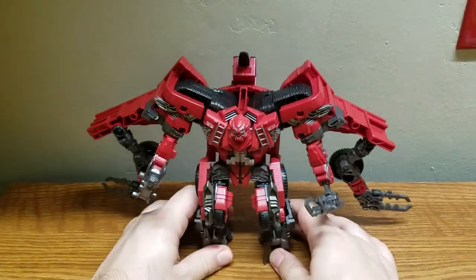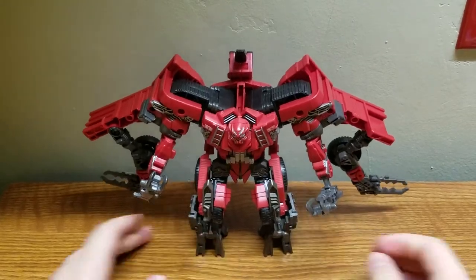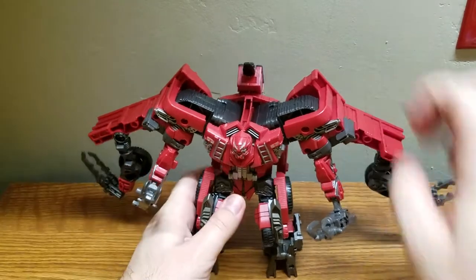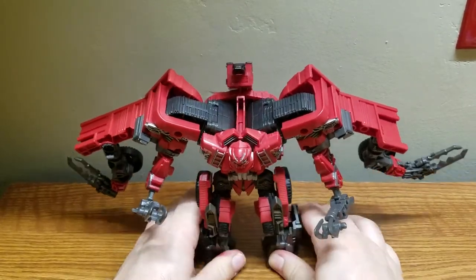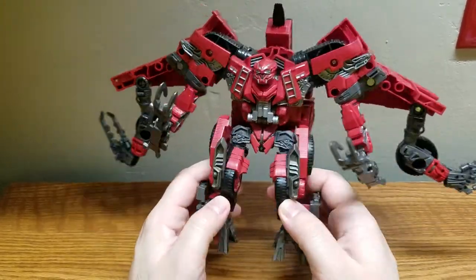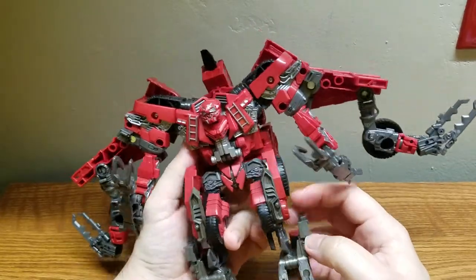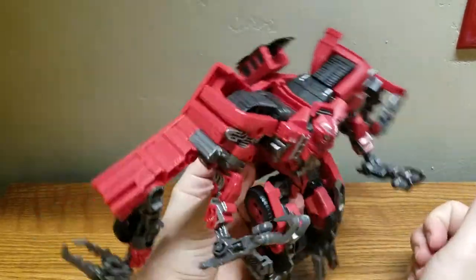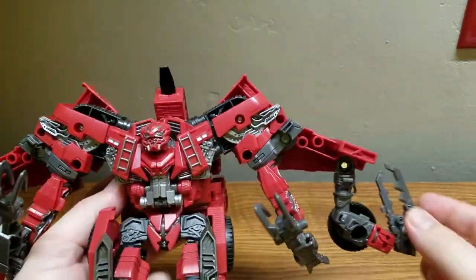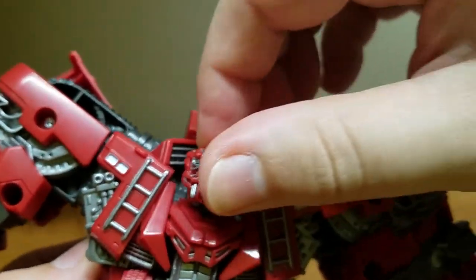And here we have Overload in his very insectoid-looking robot mode, which I think looks amazing. I really like the look of this robot mode. He's not too tall for a leader class, but he more than makes up for it in width — he is a wide boy, in a good way, because all of that extra width comes from his additional arms. Here's a close-up of his head sculpt, which looks very cool.